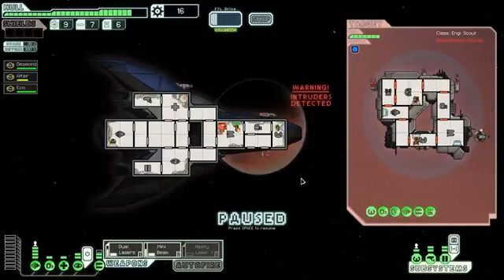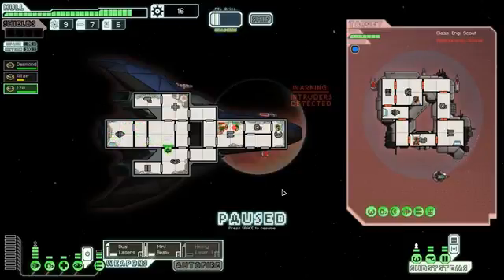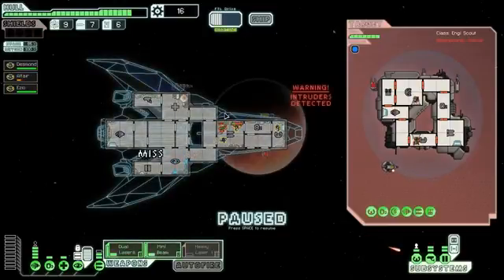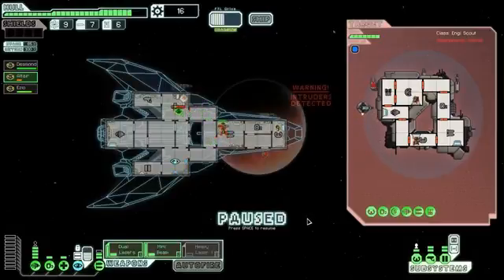He's definitely not going to be able to beat the mantis since he doesn't have the mantis's combat capabilities, but that's fine — I'm gonna send in some backup for him. We've got one shot coming our direction; I'm gonna go ahead and cloak, because the last time I didn't cloak for a single shot like that we got set on fire and it was a very bad situation.